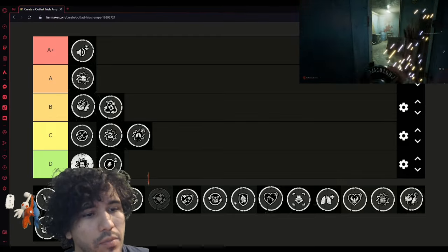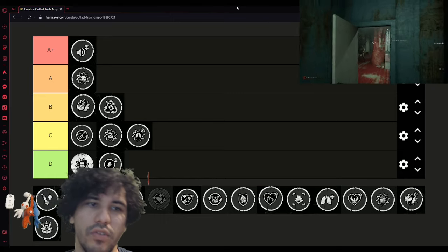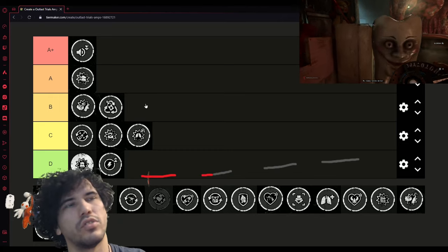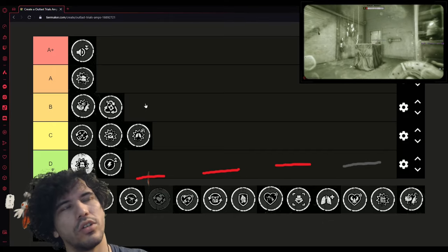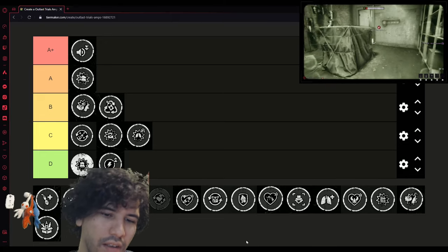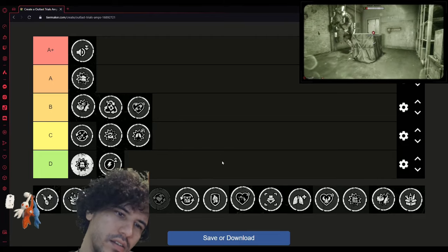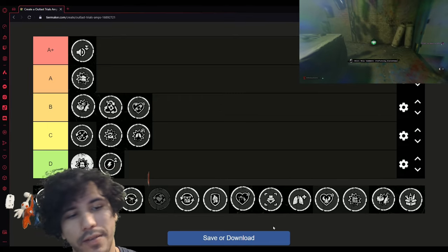Hide and Heal — you enter a hide spot and restore one chunk of health. So if you have one and a half chunks, you'll quickly heal up to two and a half. I don't think it completely heals you all the way — if it did it'd be worth it — but I can't see it being anything better than B. It's a really cool perk but I don't think it'll do you much good.